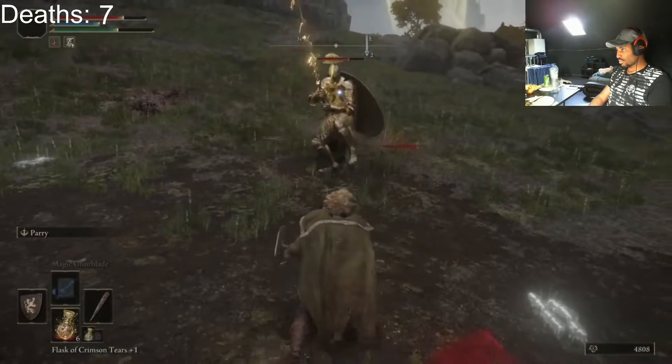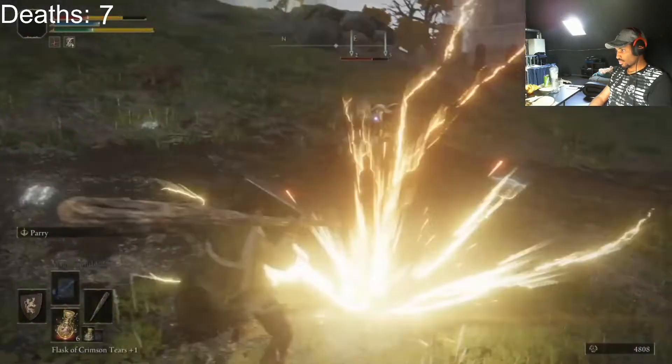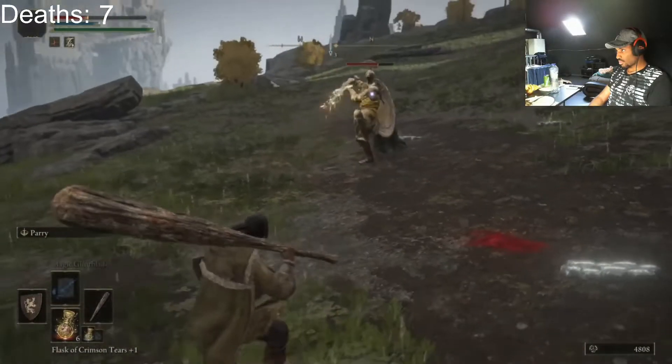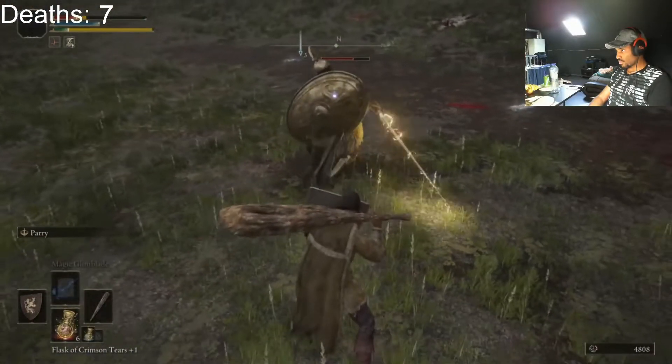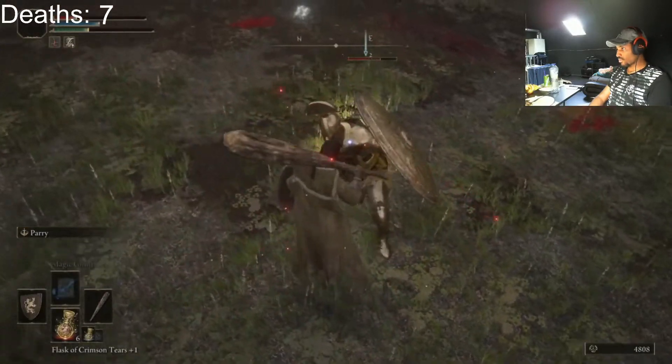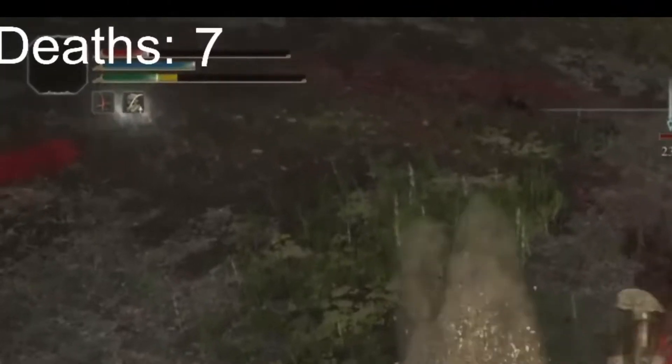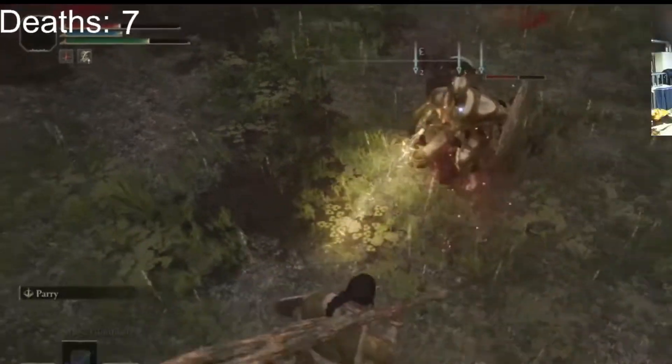Now, I did say keep your shield up, but keep notice of your stamina bar — don't get too broken like I did just now. Third tip: healing. If you are scared that the knight is going to lunge at you when you step back and use your flask, you instead equip a trinket called the Assassin's Crimson Dagger that will heal you whenever you parry.